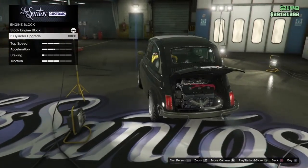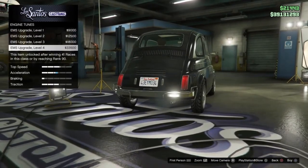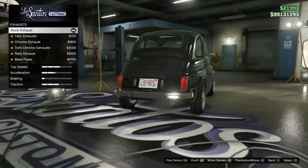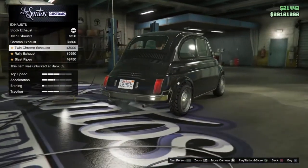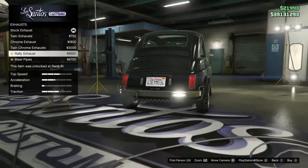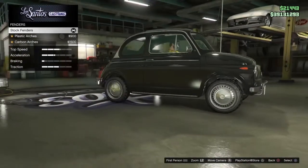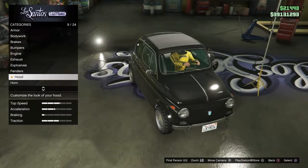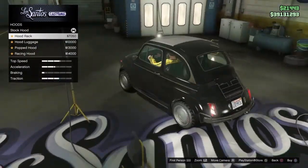Here we got the tunes, just like every other car. Exhaust — pretty basic so far. Just twin, single, rally, and blast pipes. Plastic arches, carbon arches — could you imagine carbon fiber in this thing? So we got the hood rack, since the hood is in the back and the trunk is up front in this car.